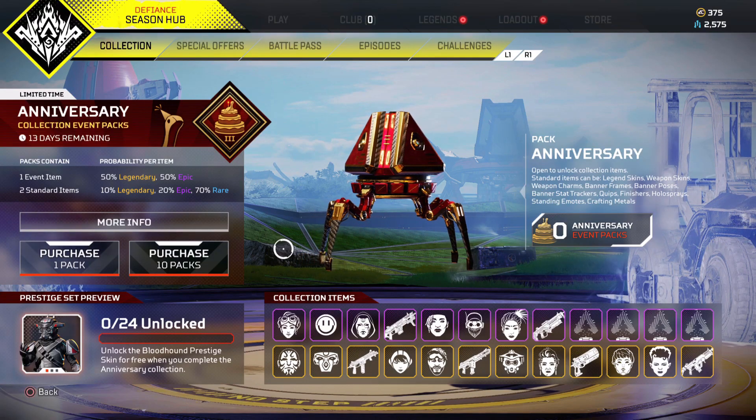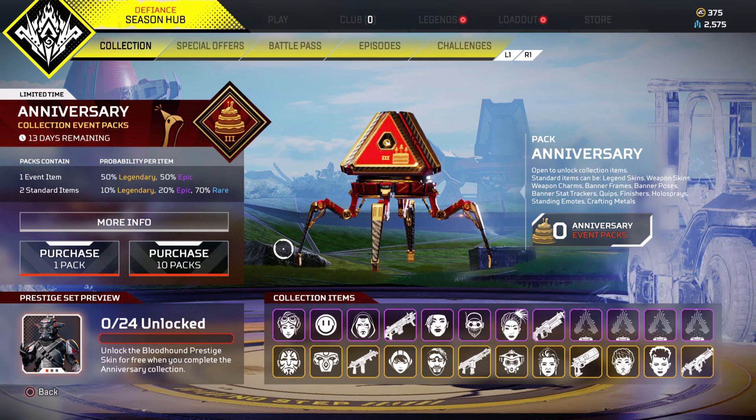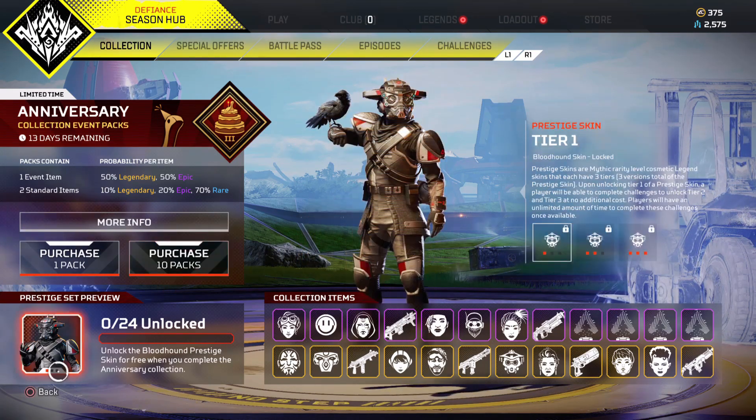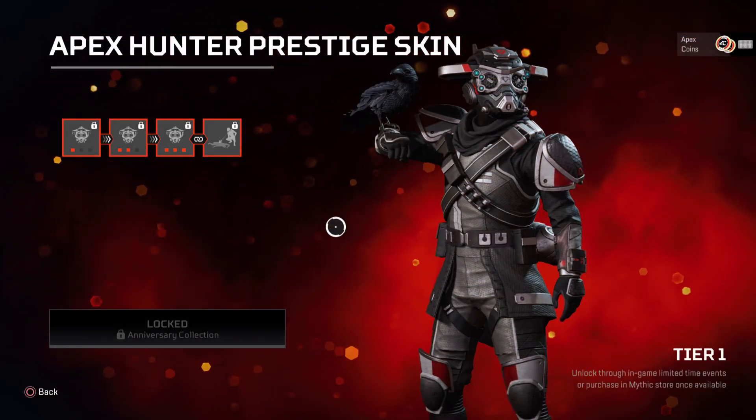What is going on guys — in this video I'll be showing you all the items in the anniversary collection event. Let's jump right into this, starting with the lovely Bloodhound skin. You'll need to get all 24 items in this event to actually unlock it. Here's the first skin you can unlock.